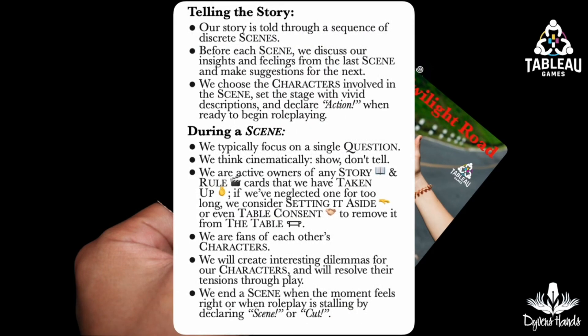In telling our story, it is told through a sequence of discrete scenes. Before each scene, we will discuss our insights and feelings about the last scene and make suggestions. We will choose which characters we wish to be involved. In general, during a scene, we focus on a single question. We also think cinematically — show, don't tell. If we are holding any story cards, we are active owners of those cards. If we've neglected one for too long, we will set it aside. We will be fans of each other's characters. We will create interesting dilemmas for each other. And we will end the scene when the moment feels right or when role-playing is stalling, by declaring scene or cut.